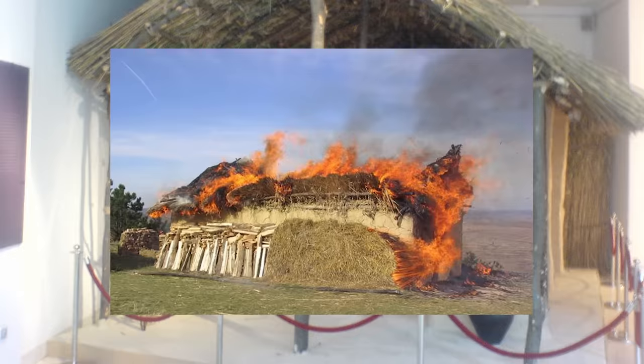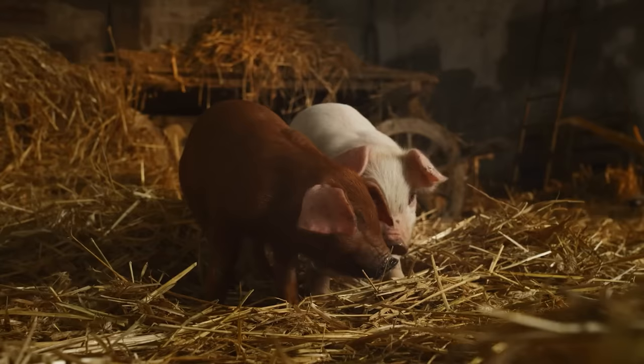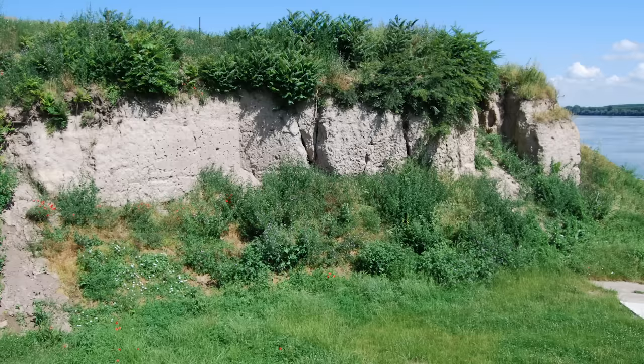The Vinča people lived there for centuries, periodically burning and demolishing houses and building new ones on top of the wreckage. Along with the build-up of refuse from people and animals, this caused the surface area to rise up above the surrounding landscape over the generations until they were living on an artificial mound.